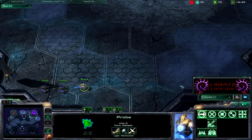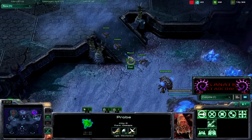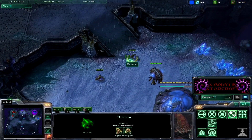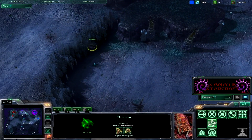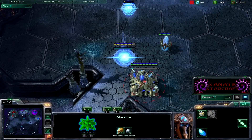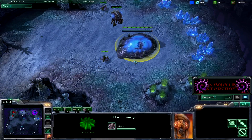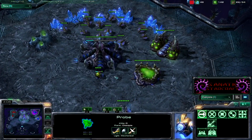I was wondering if he was going to cannon rush or make a proxy or something, so I do send two drones to check it out. Once you go for that early hatch before pool, you need to be so wary of cheese. There's cheese everywhere — basically any annoying play to stop you from achieving your goal of macroing drones.